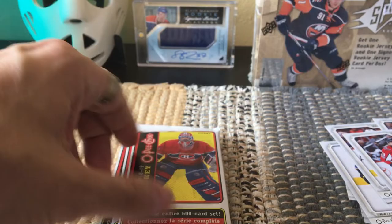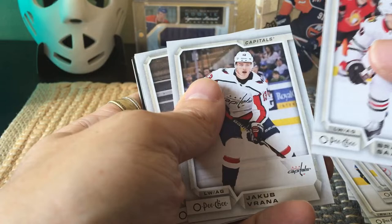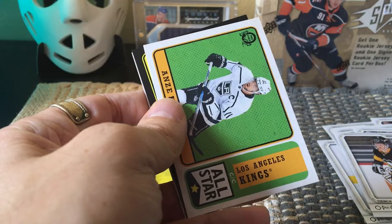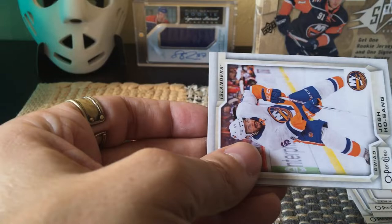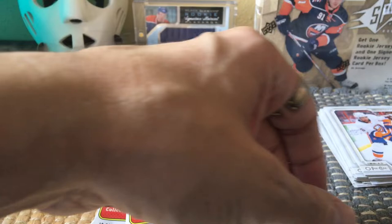Nice — some good stuff fairly quickly in this break. Three more packs — let's see what else. Oh, is that another black border? It's been a black border frenzy! We have Verana, we have Gunsel, we have another rookie and it's Thomas Hicka — actually a pretty good rookie, nice to get. We have a Rick Nash which would be a silver bordered card, as well as a retro card of Anze Kopitar, and here's another black border retro of Nick Leddy. That's our third black border — really rare to get three numbered cards.